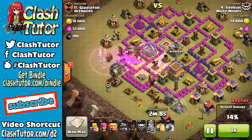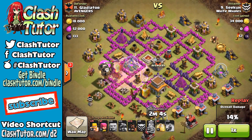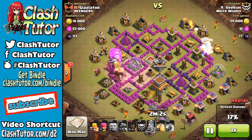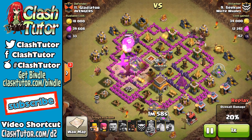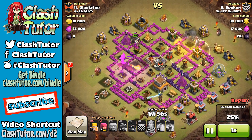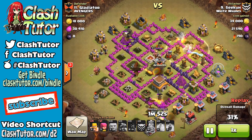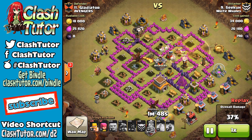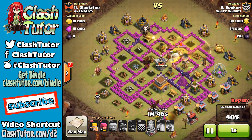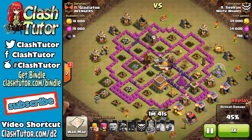Even in my clans, I'm not seeing many dragon attacks anymore because hogs and hybrids are proving to be more effective. I've got to tell you, there's nothing better than the rush that comes from taking down a max defensive base with dragons. Dragons are still alive and well, and this video is going to give you two major attack variants on how you can beat a max Town Hall 8 base.